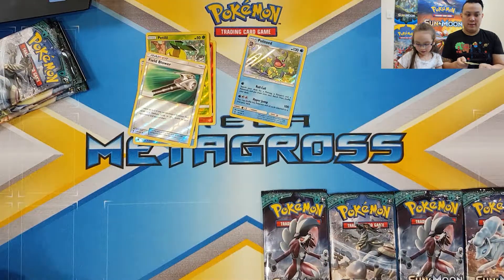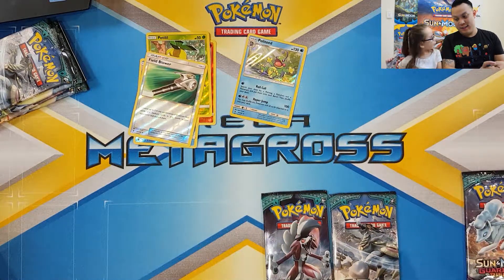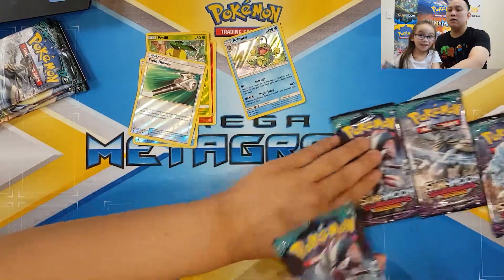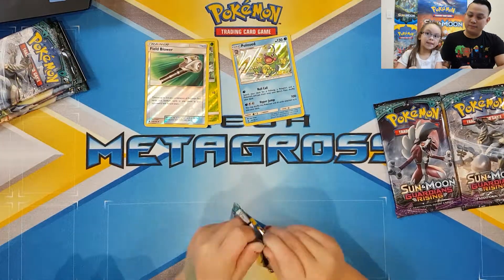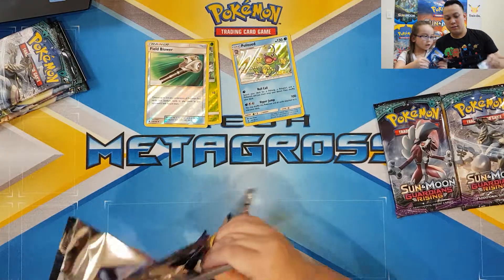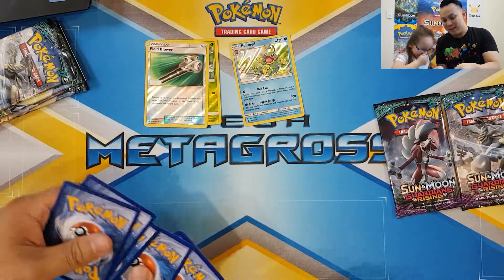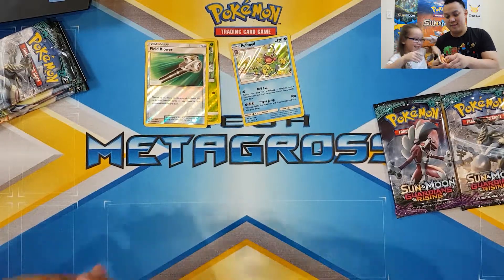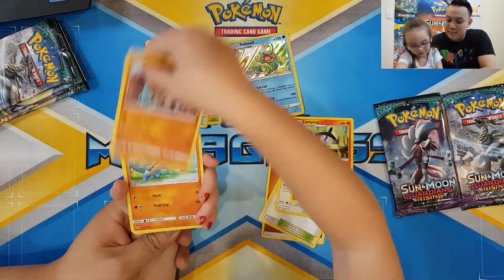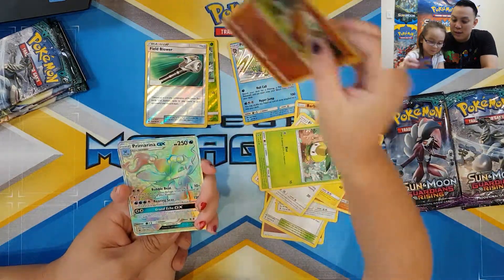Which one should I pick? I think the Lichen Rock because you have two of them. Now I have three - you have two. I opened the other one, so now I have two. Do you think we'll get a GX out of this packet? Yeah! I can see it - one, two, three. Energy, Brooklet Hill, Beware, Lampent, Rock Ruff, Bagon, Geodude, Fletchling, Skrelp.